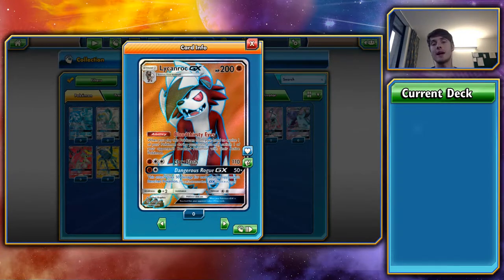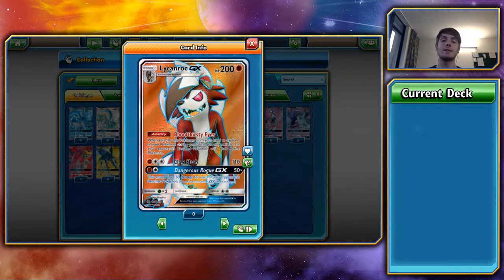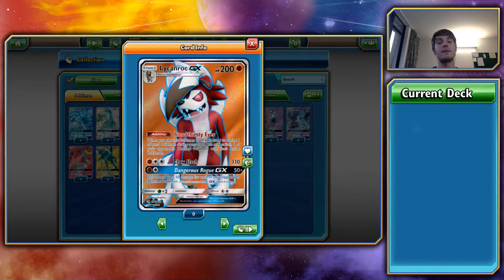What really sells Lycanroc GX Midnight Form is its Bloodthirsty Eyes ability. Lysander is going to rotate out soon, so we'll need another way to pull Pokémon off the opponent's bench. Bloodthirsty Eyes is like Lysander — when you evolve a Rockruff into Lycanroc, you can pull any Pokémon off your opponent's bench into their active slot. It may not be used by itself in a deck, but it's definitely very good for teching into some decks. The Grass weakness and slight HP deficit hold it back, but being a Stage 1, you can use bench evolutions to boost its attack power. Overall, I'd give it a 3 out of 5.